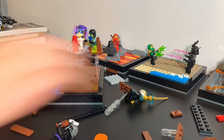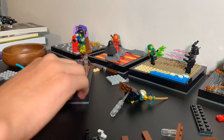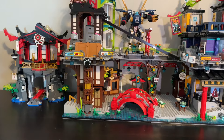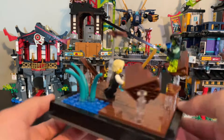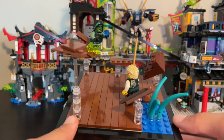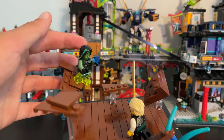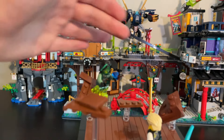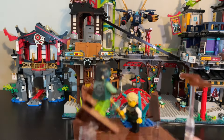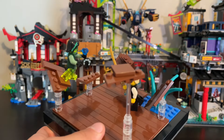For the season five display, I went through a few scenes but landed on Lloyd and Morrow on the dock. Here's my season five design — we got Lloyd and Morrow fighting here. We got a section of the Preeminent, and it pretty much used up all of my brown tiles. I wanted to make sure that Morrow had his little green stripe in his hair, so I put that in, and then he has the realm crystal, whereas Lloyd has the sword of sanctuary and his father's robes on. I think it looks great.